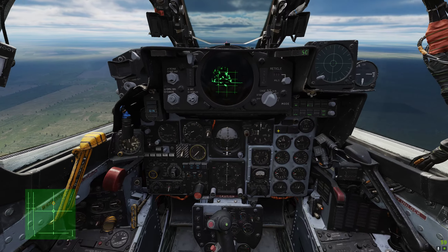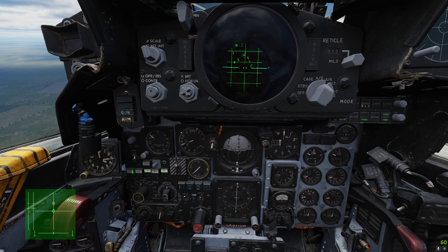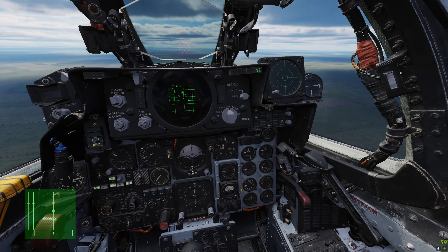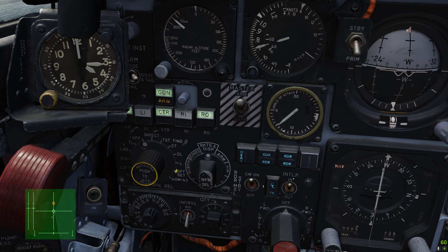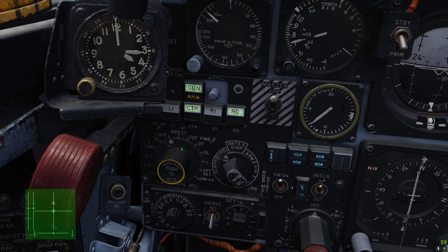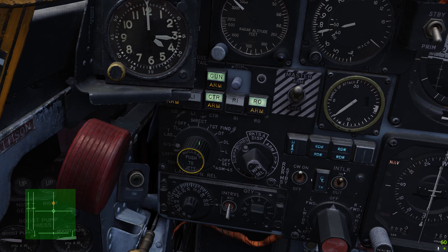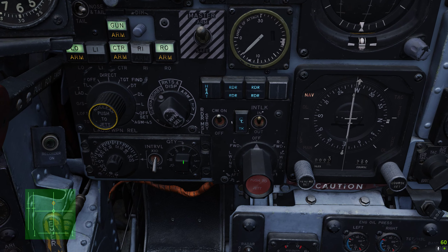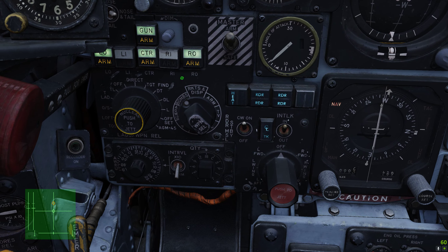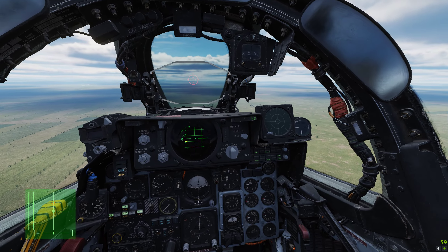The first thing we need to do is set the aircraft up ready. We're going to put the master arm on, select the pylons with the bombs on as well as the gun. We're going to move the mode selector to air to ground, then zoom in and set the weapon selector to bombs and the delivery mode — we're going to turn this round to loft. We're going to set our quantity to 18 because I have 18 bombs, and set our ripple interval to 0.12. So that's everything set up that we need to set up.